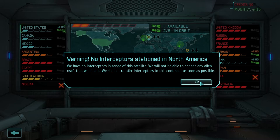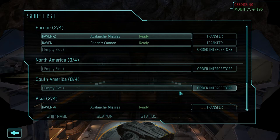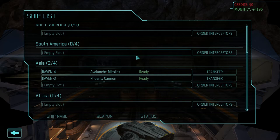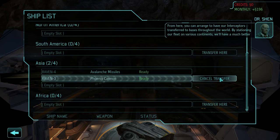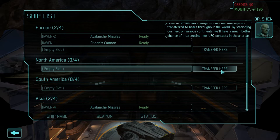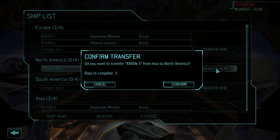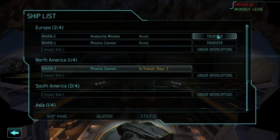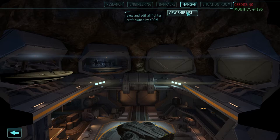Satellite launched. And I was just about to go and transfer an interceptor. So — hangar, ship list. Let's transfer Raven-3. From here you can arrange to have our interceptors transferred to bases throughout the world. By stationing our fleet on various continents, we'll have a much better chance of intercepting new UFO contacts in those areas. So I'm going to transfer one to North America. That does mean that if I want to keep two ravens per location, I need to purchase two new ravens.